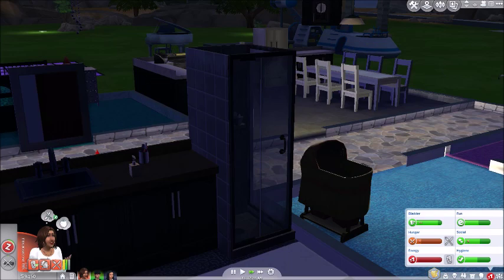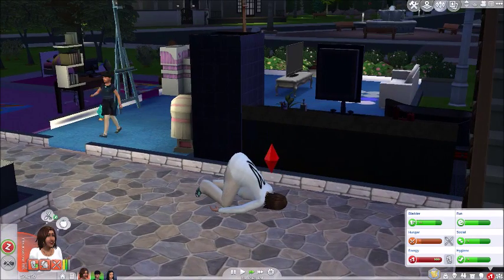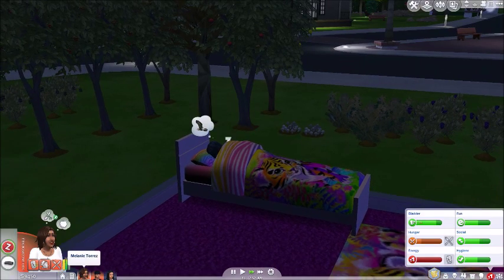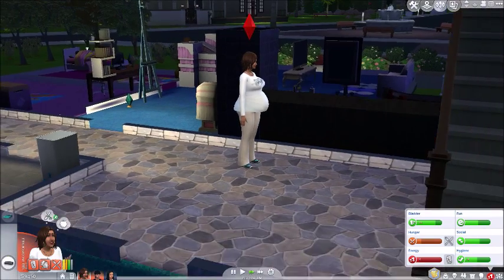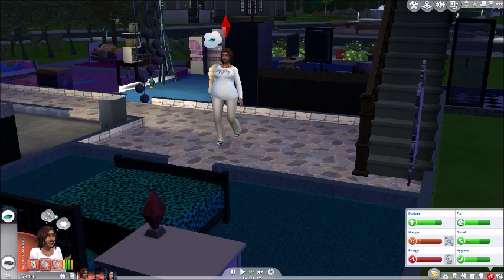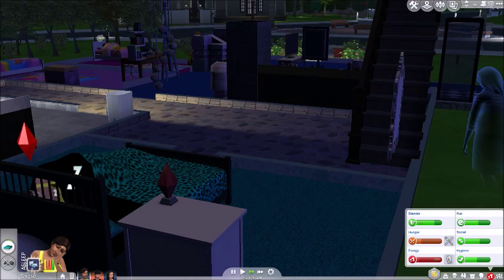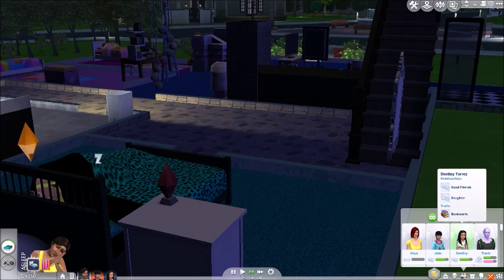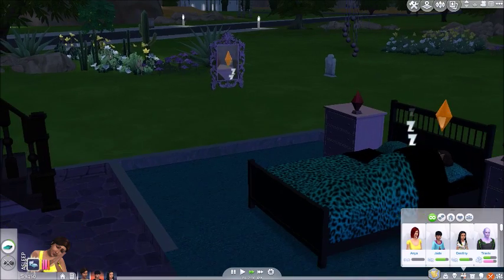Hi guys and welcome back to the hundred baby challenge! We start off with Melanie on the floor. Changes since the last part: Destiny is now a little girl — we'll see her when she wakes up — and Melanie is pregnant. There's some sort of glitch; I can't get her to go to bed. She's pregnant by our alien friend Travis. We have Destiny who is the baby girl and we're gonna do a makeover for her, probably not on this part because hopefully Melanie will be having the baby.